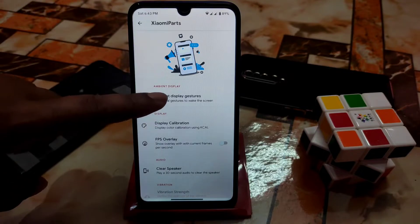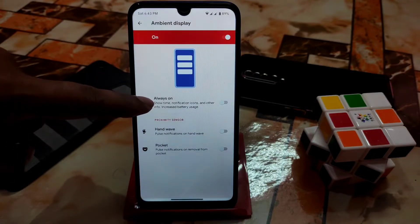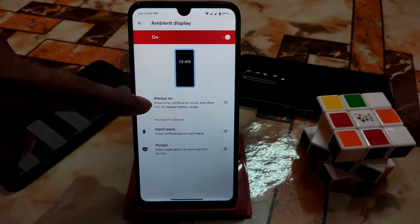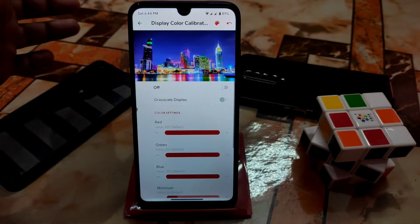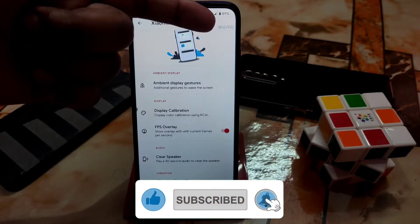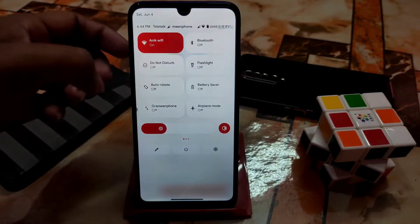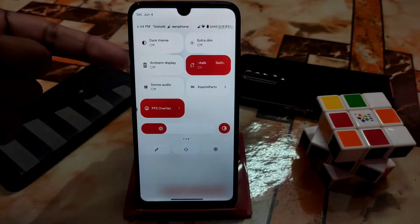The Xiaomi parts are added with a different user interface and different animations. Ambient display gesture is available - if you want it always on you can turn it on, but I don't suggest it because it will drain battery faster. Display color calibration lets you mix red, green, blue and minimum colors. FPS overlay is here working perfectly - you can enable it from settings or from the notification toggle.